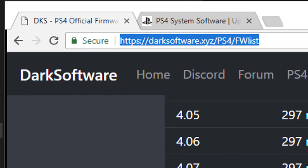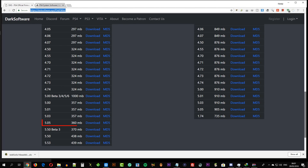Open this URL from the computer web browser and download the 5.05 firmware.